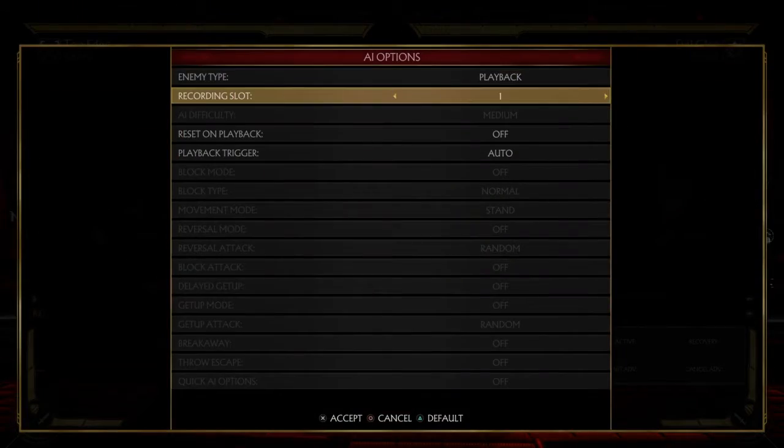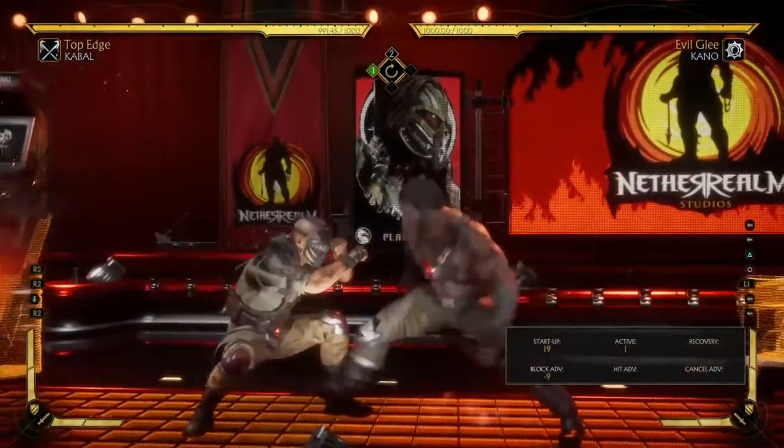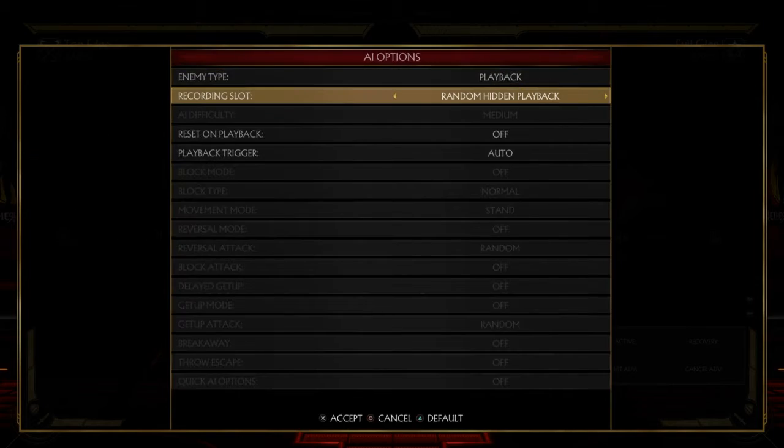Another bonus of this flawless block option select is, when you flawless block, he's minus 9. So in both instances, you get a full combo punish.